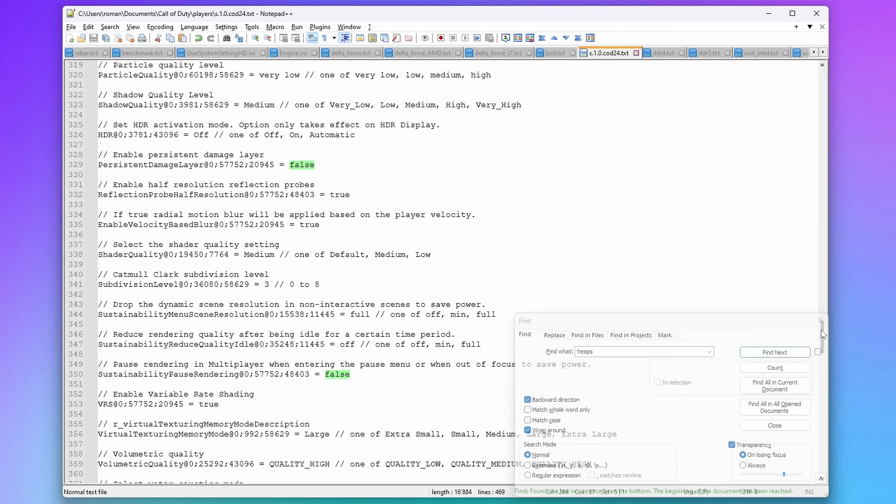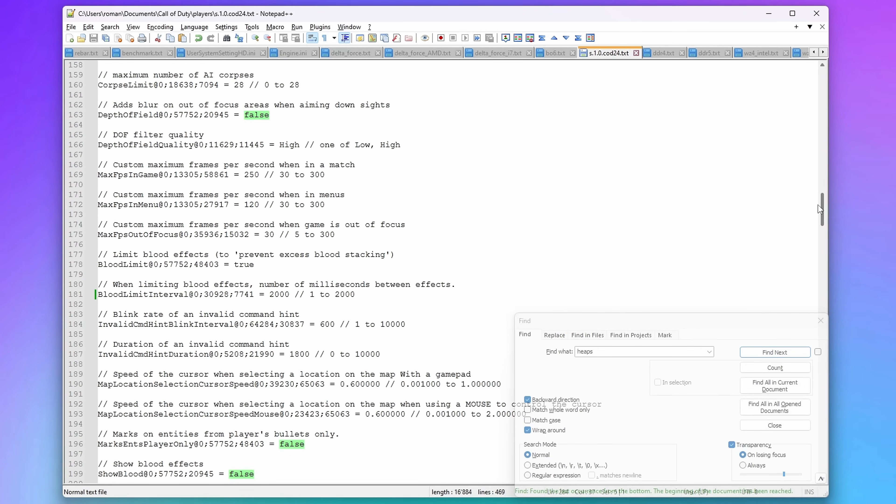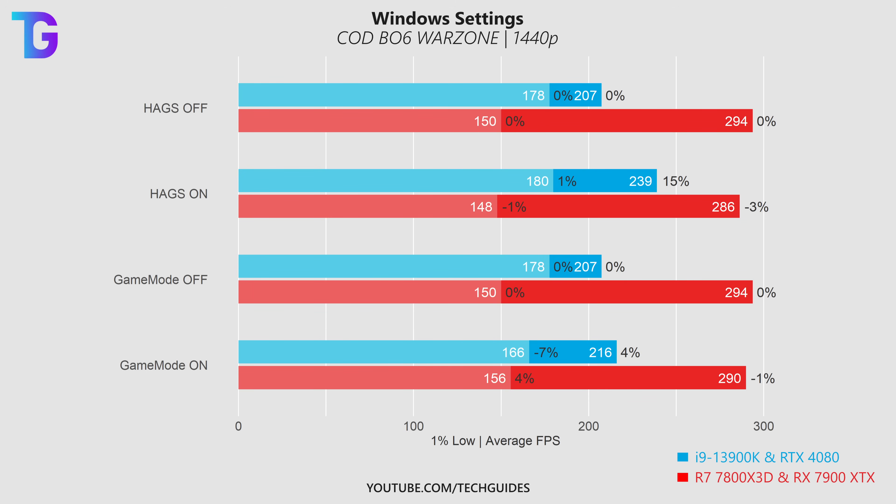Anything else in this configuration file has absolutely no impact on performance or the visuals of Call of Duty Black Ops 6, as I showed in another video which is linked in the card right now. Next we have two Windows settings to look at: hardware-accelerated GPU scheduling and game mode. My AMD system didn't benefit from either, so on that system I'd disable both. However, on my Intel and NVIDIA-based system, which is more CPU-bottlenecked, I'm seeing quite a nice boost in performance with hardware-accelerated GPU scheduling enabled. Game mode doesn't seem to have a beneficial performance impact on Warzone.